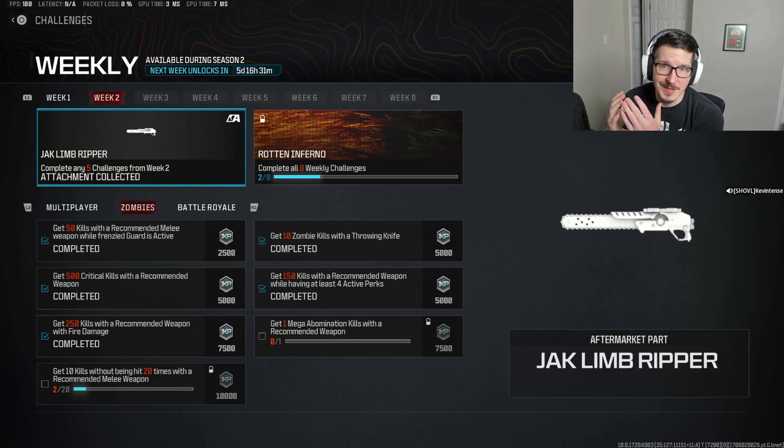Last but not least, heading over to the challenges for Zombies. We're looking at 50 kills with a recommended melee weapon while Frenzy Guard is active, 500 critical kills with a recommended weapon, 250 kills with a recommended weapon using fire damage, 10 kills without being hit with a recommended melee weapon 20 times, 10 zombie kills with a throwing knife, 150 kills with a recommended weapon while 4 perks are active, and 1 Mega Abomination kill with a recommended weapon. This week seems to be focused a little bit more on lethal equipment — throwing knives and melee weapons.